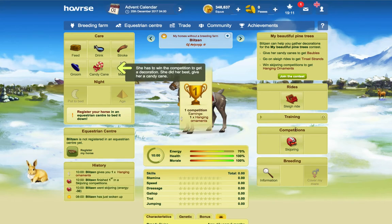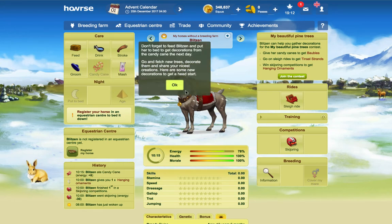Enter a competition now. Make sure you get a first place — if you don't get a first place, click it again. It's not necessarily going to give you a win the first time; I noticed that in the test server, sometimes I won it the first time, sometimes I didn't. So she has to win the competition to get a decoration. Don't forget to feed Blitzen and put her to bed to get decorations from the candy cane the next day.